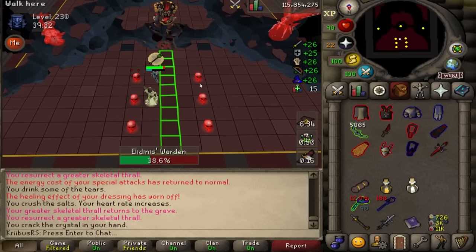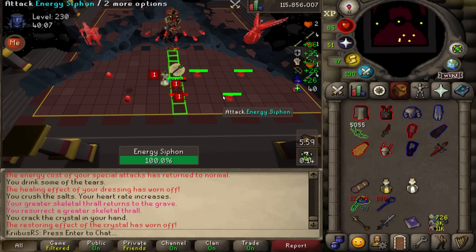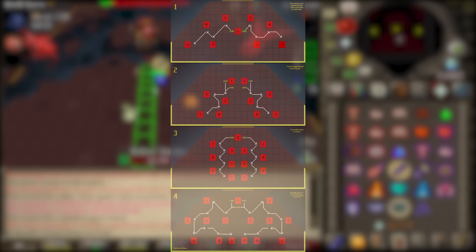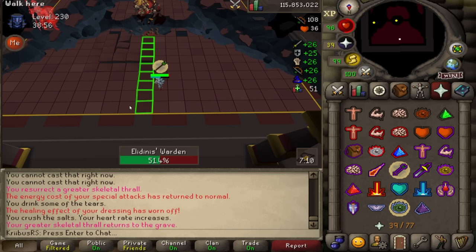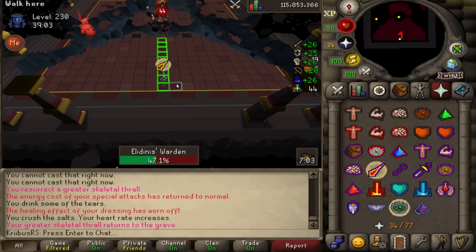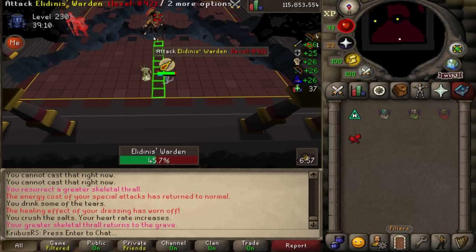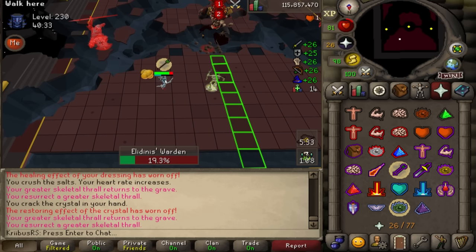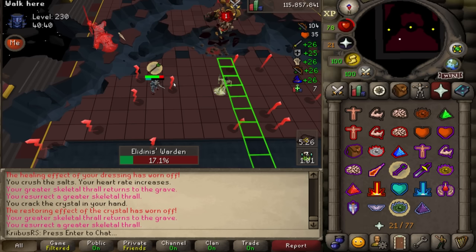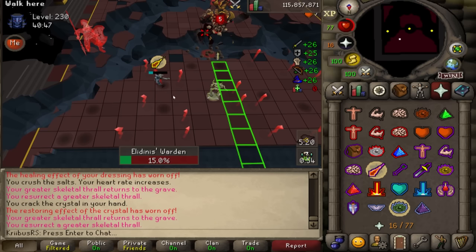For team skulls the pattern is always the same for teams of two to eight — refer to the on-screen picture from ToA Resources. Standing at the back of the room ranging gives you an extra tick to move to the correct side, compared to standing at the front where you have less time to react. The warden's defense level on both phases can be lowered by a maximum of 60 with BGS. Use BGS on both phases. Do not use Dragon Warhammer — it lowers based on percentage defense, but every boss in raids three works on a flat defensive rate where BGS shines more.